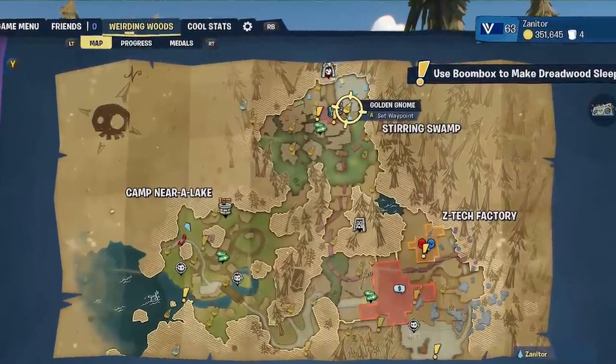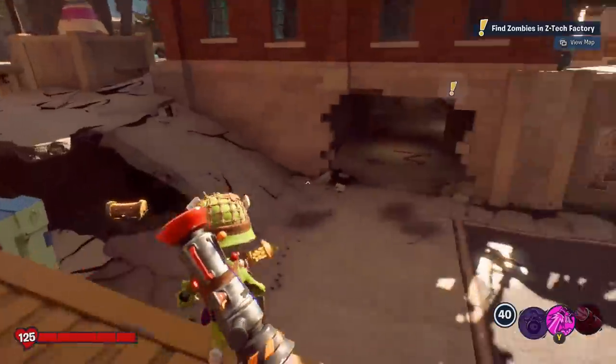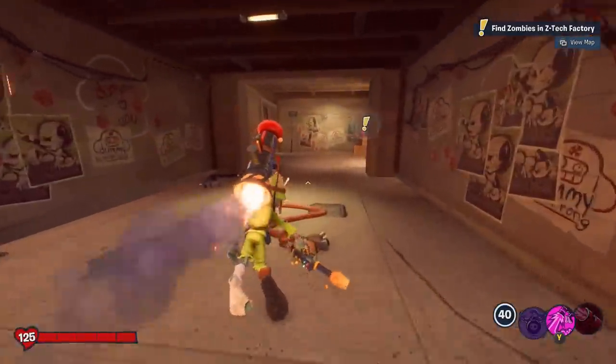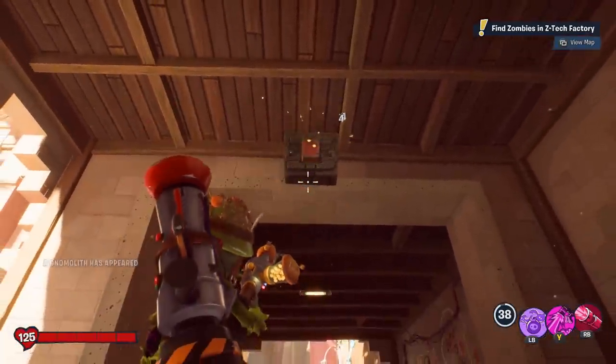On the next section here, there is a switch inside the building. You go in a little bit, then turn around and look up because there's a switch on the overhang. Shoot it and a gnome will appear.